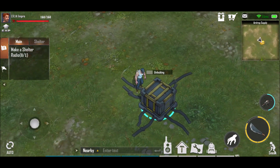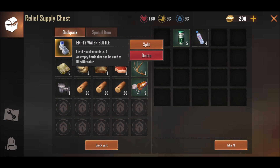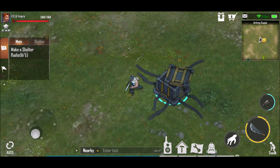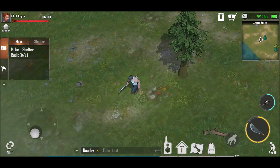Let's just go straight for the crate. Unpackaging, take all. I have too much wood. Delete, delete, take all. Don't need the water, and then leave. Make a shelter radio. Right.